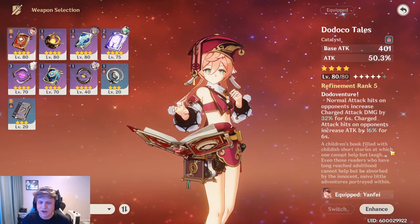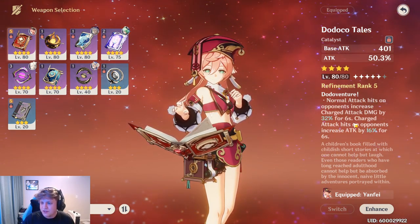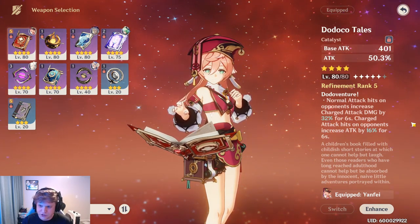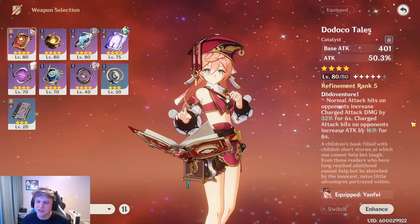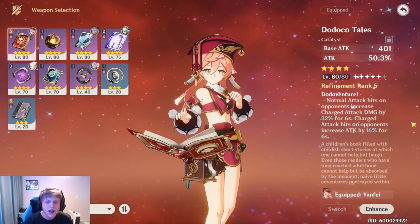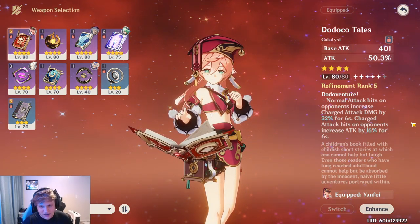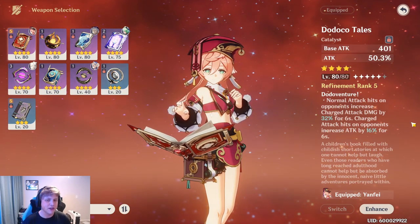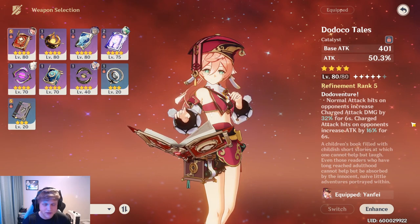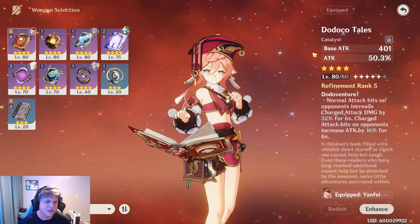So first of all, what does Dodoco Tales do? Normal attack hits on opponents increase charged attack damage by 32% for six seconds. Charged attack hits on opponents increase attack by 16% for six seconds — this is at Refinement Rank 5; it's lower at Rank 1. It has an attack percent substat, and the refinement ranks are free since you earn them in the event, so you get five for free.